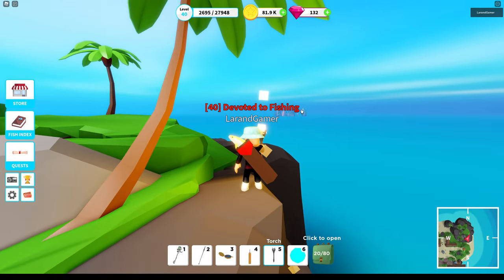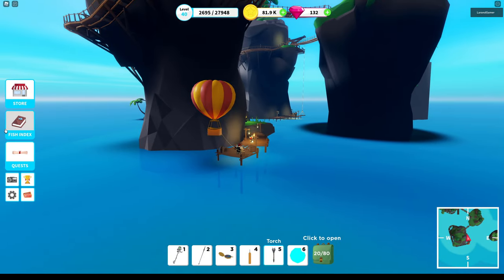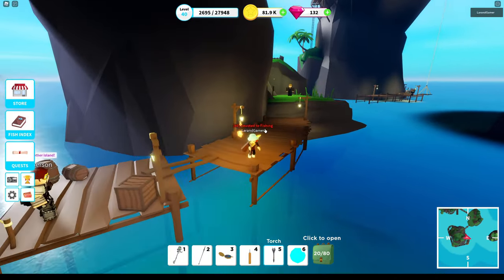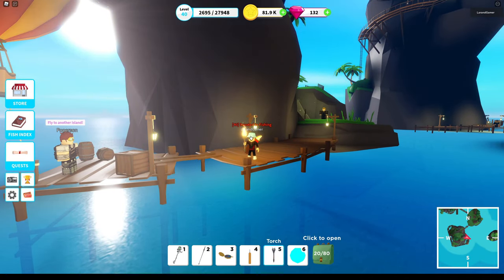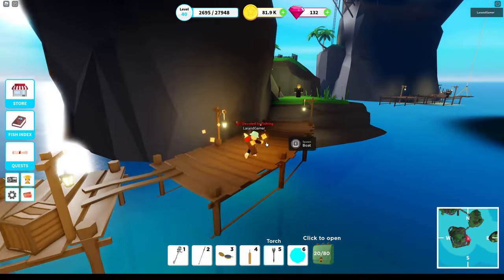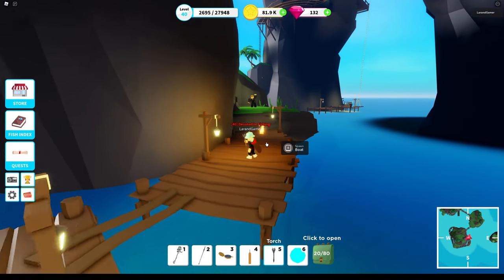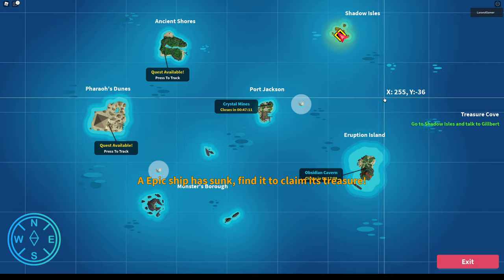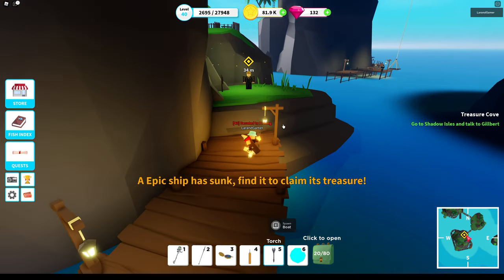Let's get over to that island and find out what has changed. Here we are at Shadow Isle. If you're interested in knowing what more changed in general with the SFA update, check Episode 1 of this series where I explain things like the saving behaviors that also changed. For now, we go directly to the quest — easiest way is to open the map, click the quest available, and you'll see 'Treasure Cove: go to Shadow Isle and talk to Gilbert.' And here is Gilbert.